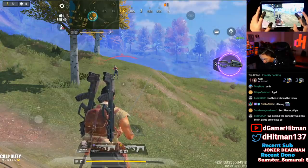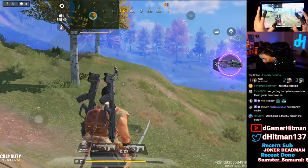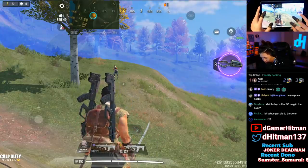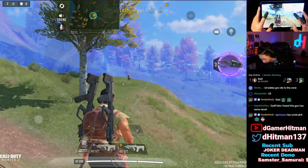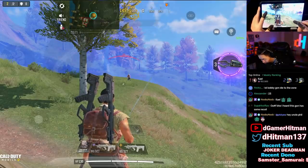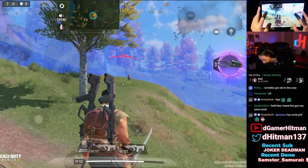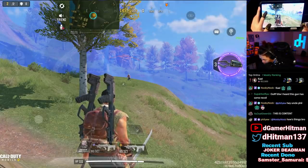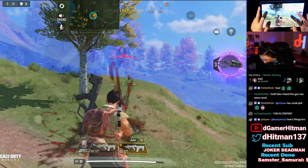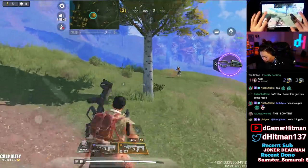That was 23 damage as well. So it looks like when you go back to 20 meters it drops to 23, which is still not bad. Moving back to 30 meters — that's 20 damage. Still a five-tap but that's still to the upper body. To the leg that was 19 — exactly one damage drop, not bad.